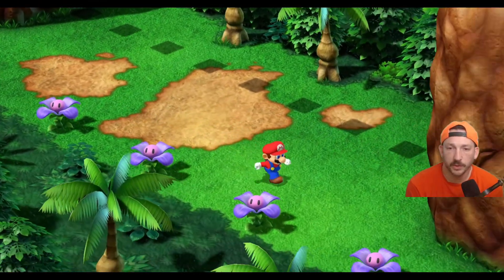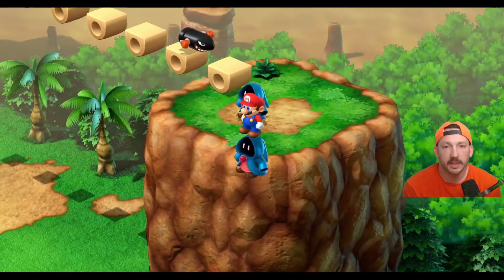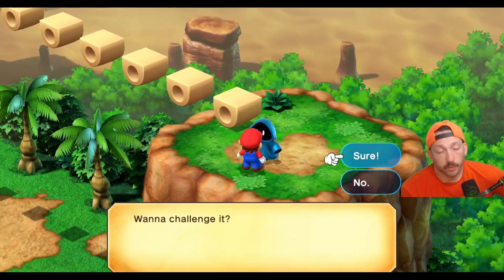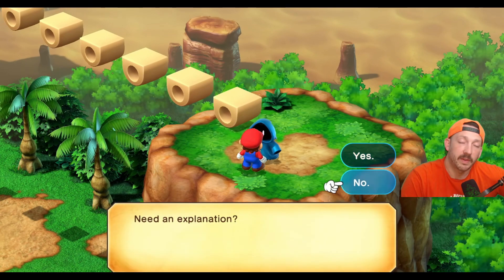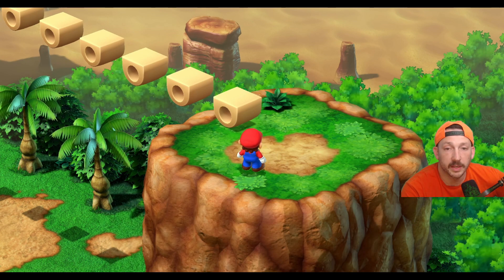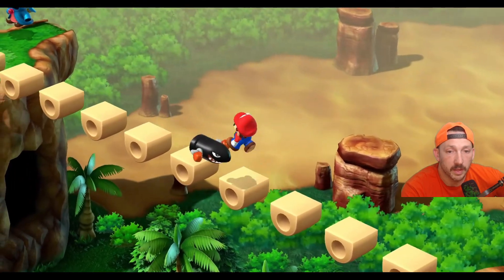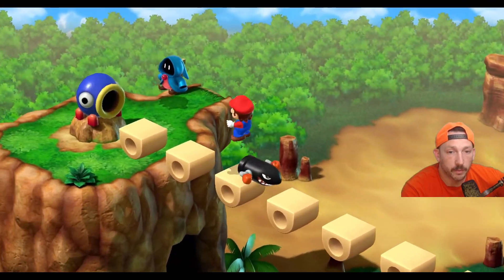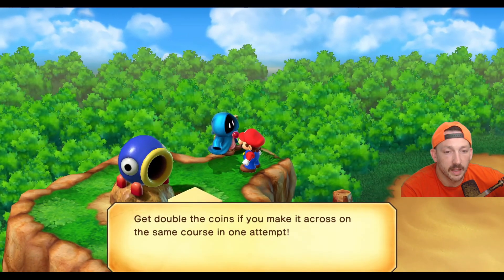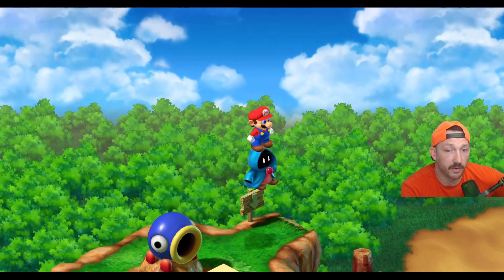So we're going to try again — jump back on top, get back to the top of the platform, and pay our five coins all over again. We're absolutely going to do the expert again because we like to torture ourselves. We'll just take our time this time. If you stay on the platform for too long they will fall down, and just like that, two tries on the expert and we got it.